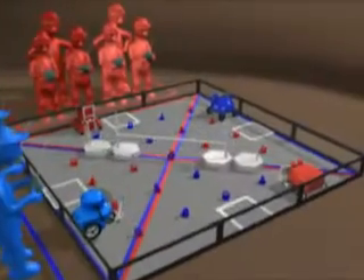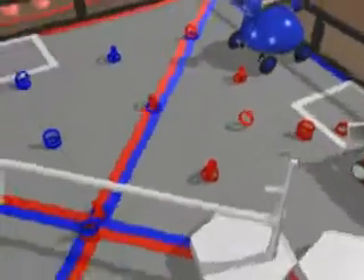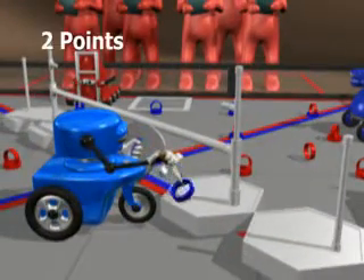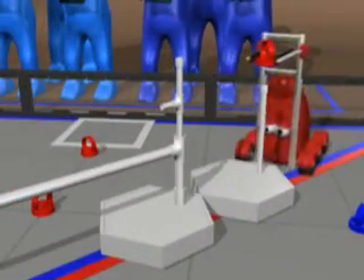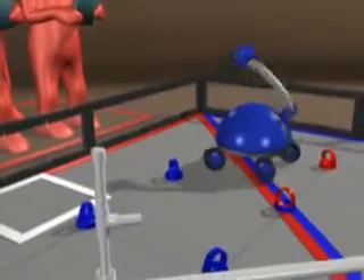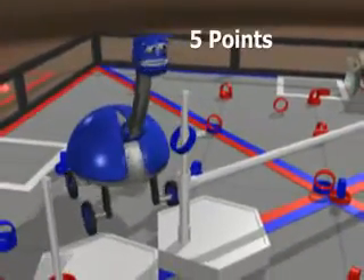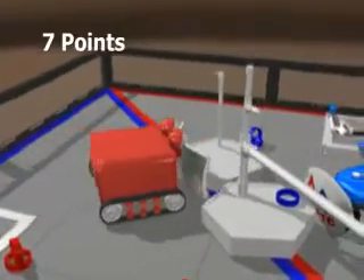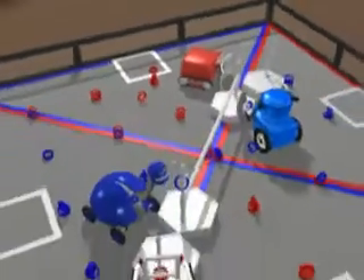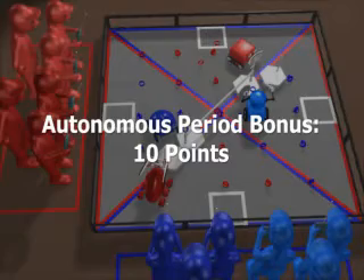There are many ways to score in Quad Quandary. Your alliance gets one point for each ring in a side goal. Placing a ring on a single or paired goal is worth two points. You get three points if your ring is ringed on an 18-inch post, or five points for the 24-inch post. Possessing a single or paired goal is worth seven points. And there's a ten-point bonus for the alliance with the most points at the end of the autonomous period.